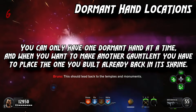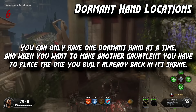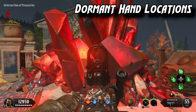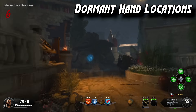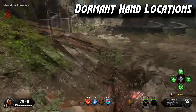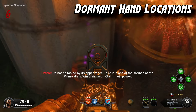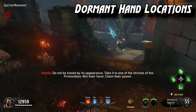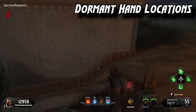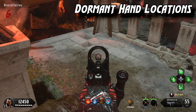Now for the wonder weapons — first you need to get dormant hands, which can only be found in 20 locations across the map. In the main area: inside a crystal, at the bottom of a mound down the stairs, across from that, on a fountain, on the bottom of a column in a vase, in nearby bushes, across from the Zeus perk, across from the Gaia portal, and behind the sword in the ground.